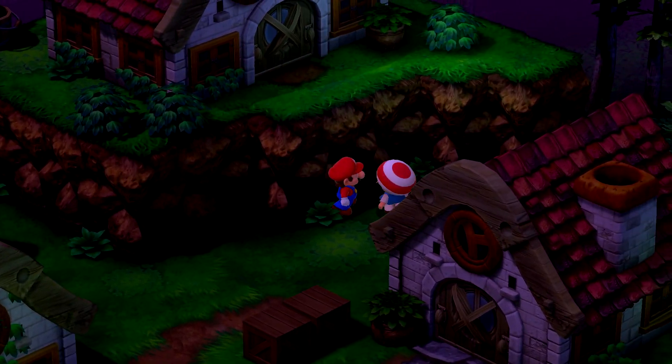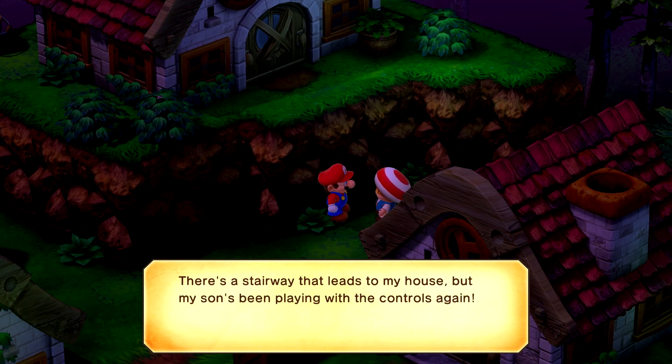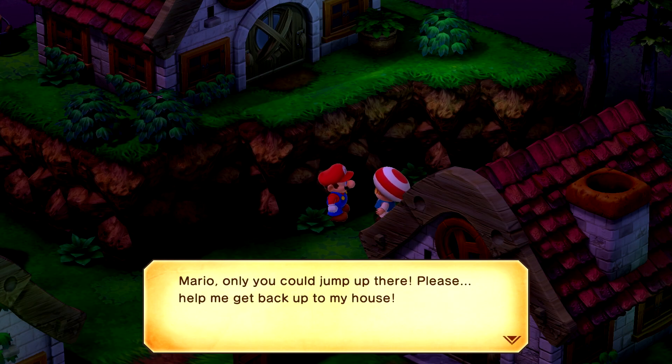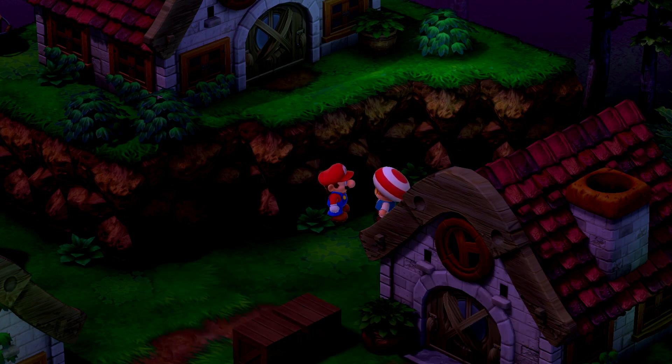If you come and talk to this little toad, he says: 'There's a stairway that leads to my house, but my son's been playing with the controls again. If only you could jump up there. Please, help me get back up to my house.'